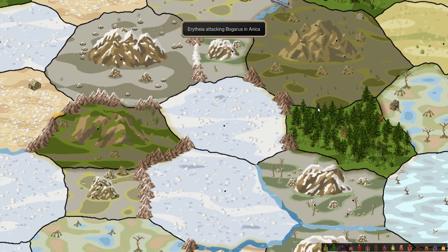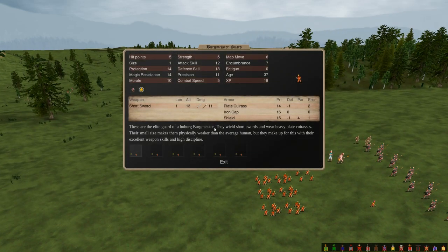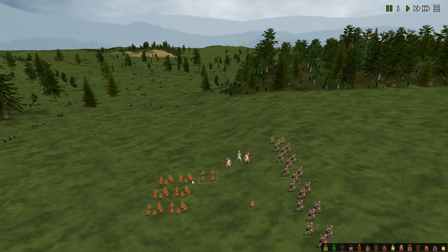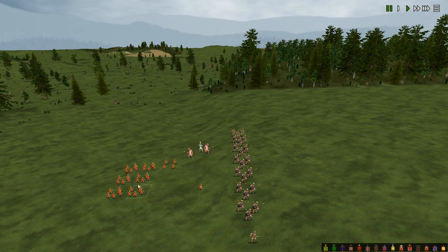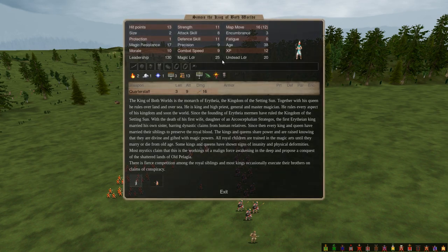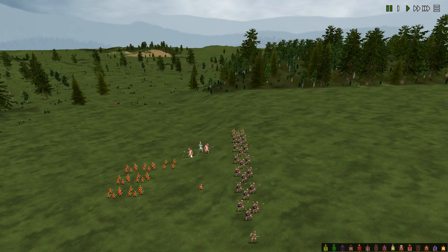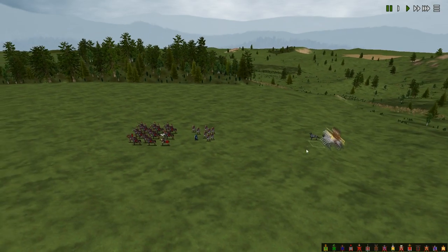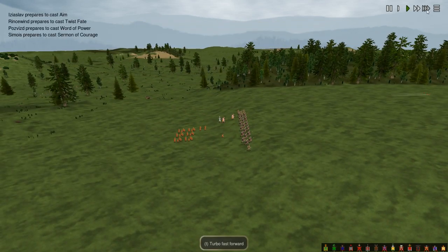A couple of their lances get wasted on my Pupos, and then my cavalry charge into their Militia. The Militia route as the commanders are killed by Rincewind jumping into the back and the Malaya of the Regina, and we just wipe him out - no trouble. Then Erythia attacks me in Anika. This is where Erythia's mercenaries are - he's got 40 Burgmeister Guard. Burgmeister Guard are deceptively dangerous.